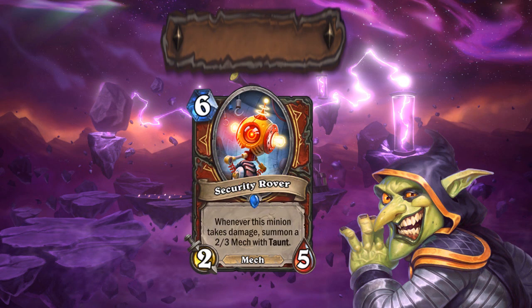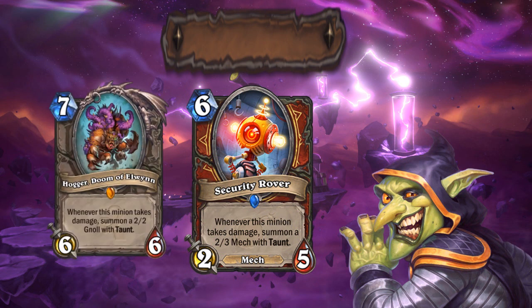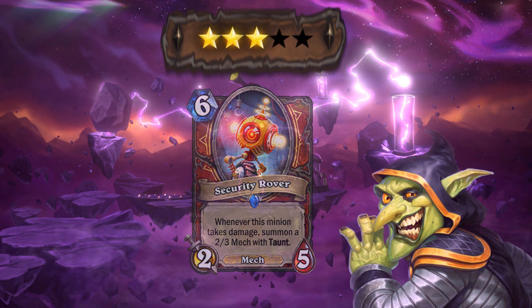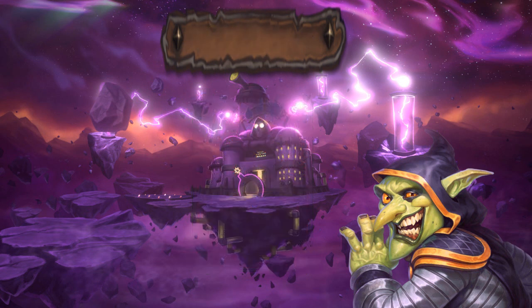Security Rover is the new warrior mech that can prove to be quite annoying. It has a bit of a Hoggar feel to it, but being a mech might make it into a playable card for quest taunt warrior. Warrior could afford to play a weak turn like this with this skinny mech, so I think it might see some play in there and I'll give it 3 stars again. Most people think it's awful and you're probably right, but I believe in this little dude.